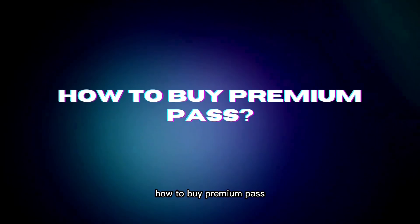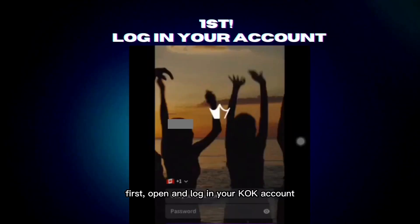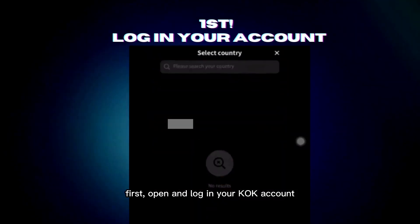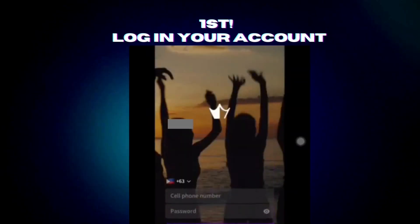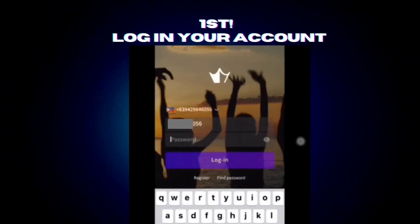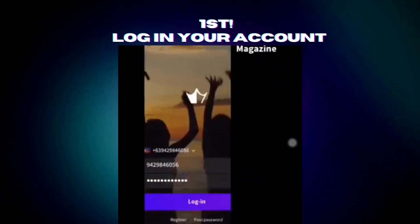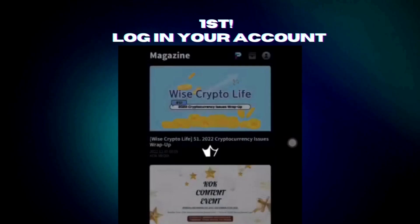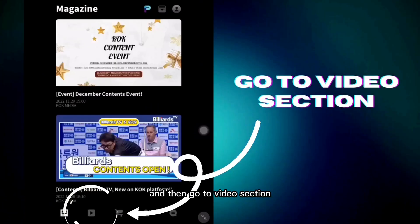How to buy a premium pass? First, open and log in to your KOK account. And then go to the Video section.